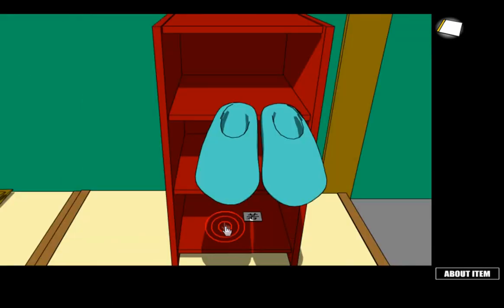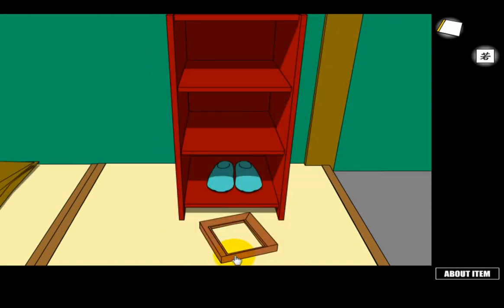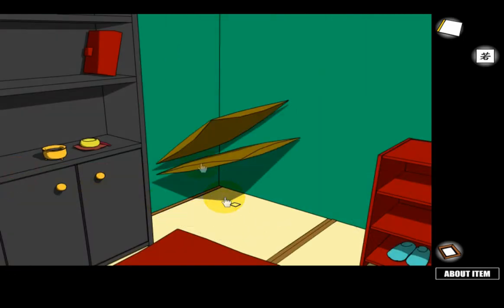To start out, just click here, lift up the shoes, take that, then put the shoes down. If you click down here a little picture frame will pop out and you just take that. You can also lift up these little sheets to get a card.